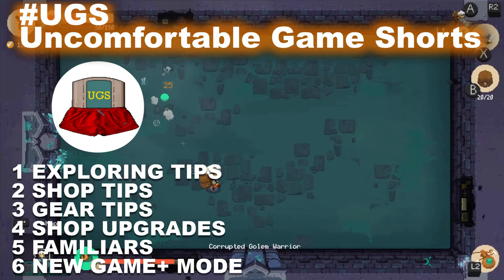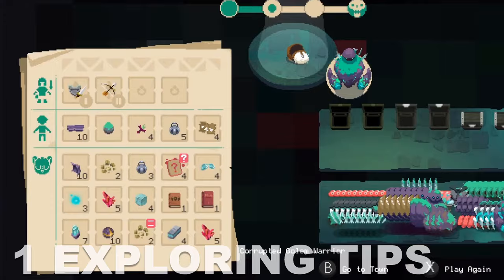Let's start with some basics. If you die, you only keep what's on you and the top row of your inventory. Everything else gets deleted.